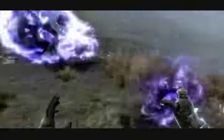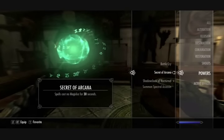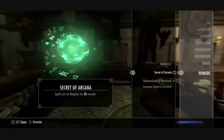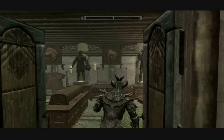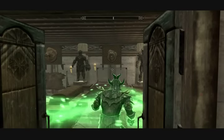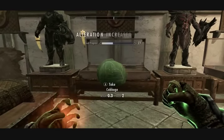I was messing around with this, and by total accident I found this. If you use the Secret of Arcana and use any other kind of magic, after 30 seconds it goes back to normal and drains your Magicka, but not Telekinesis. That means all you have to do is cast the power, carry something with Telekinesis, and hold the button down for as long as you want.